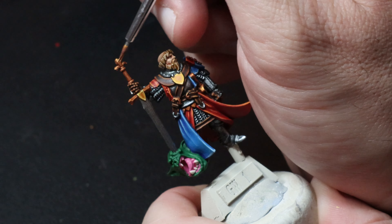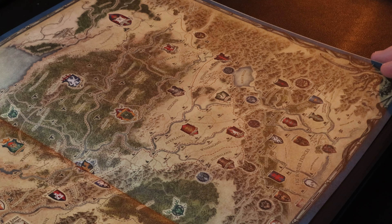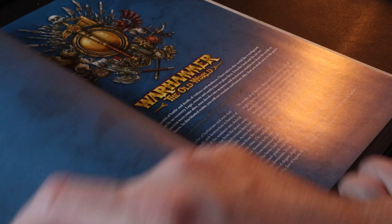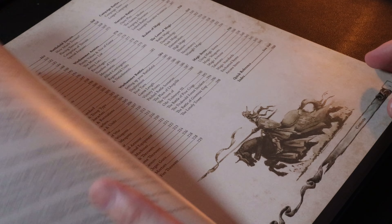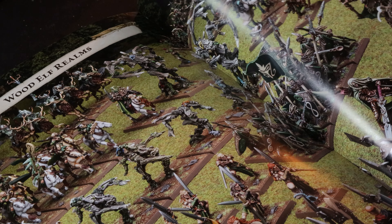Moving on to the last piece I got out of my Old World order — the rulebook. I haven't played many games recently; the most recent was a game of War Master. I did play a bit when I was younger but I'm slowly getting back into the hobby, and I'm really excited to play my first game of the Old World very soon. I'm guessing my first game will be against my missus when I finish painting some Skaven for her. I bought this book for the rules but also for the lore — I really wanted to see where the whole setting was and what's going on in the world of the Old World.